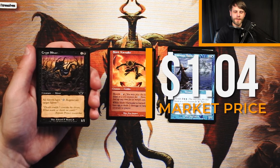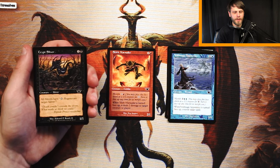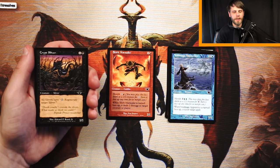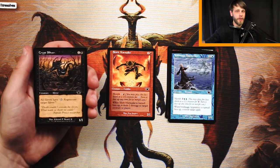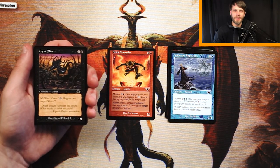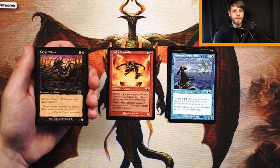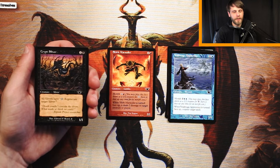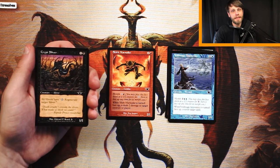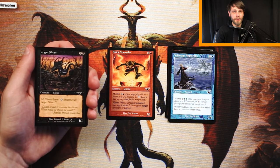Crypt Sliver — I forgot Slivers were in this set! A 1/1 for 1 and a black, and all Slivers have: tap, regenerate target Sliver. If you don't know what Slivers do, they all buff all Slivers — though that could include your opponent's Slivers, worth noting. I believe they fixed that in M15 when they brought them back. It's a very, very strong tribe if you can make it work, but this card alone isn't a reason to go into Slivers.